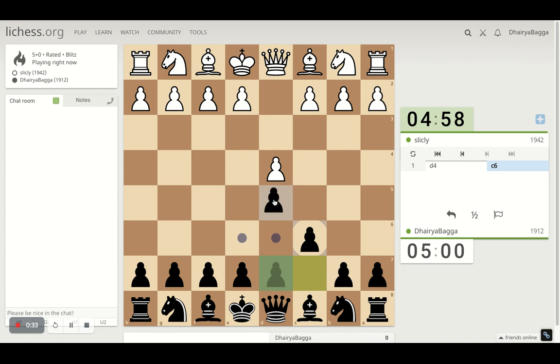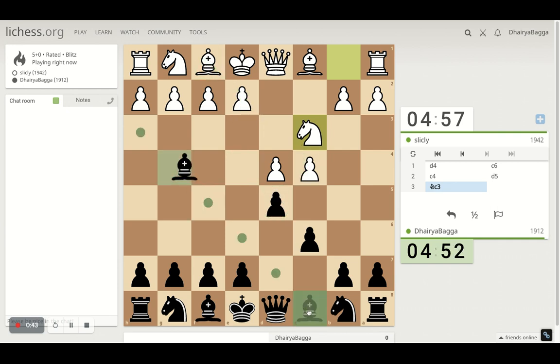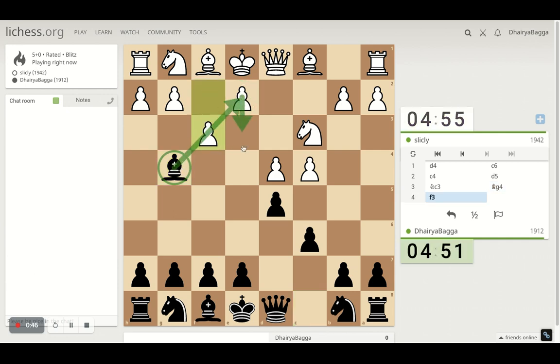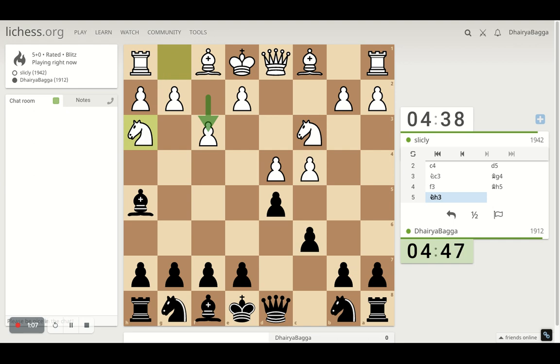I've got the black pieces and I'll play the Caro-Kann defense. It starts with c6 followed by d5. I could take, but then my opponent gets a big center by playing pawn forward and takes back the pawn as well. Instead I'll go with Bishop on g4, preventing him from playing pawn forward — that's the first weakness in his structure. F3 early on in the game is always bad, so I play pawn forward.